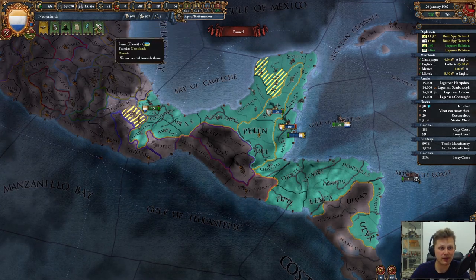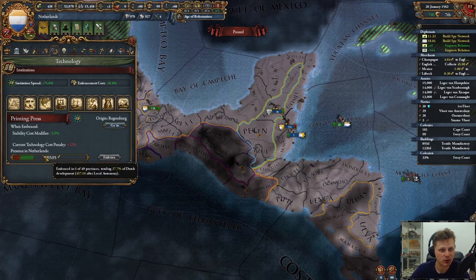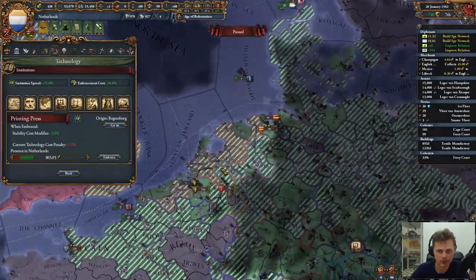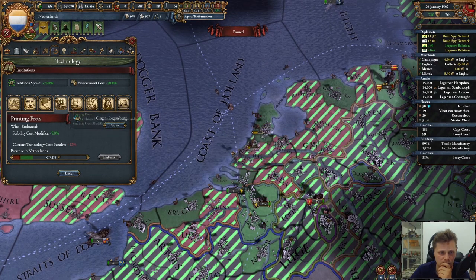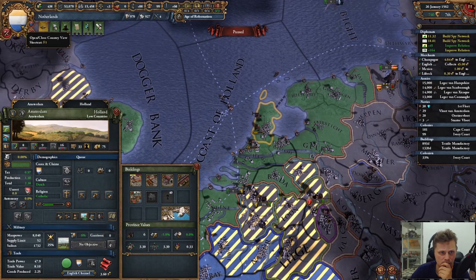We need to dev up. Let's take a look. Institutional spread — we can almost embrace it. In the middle. Sometimes I'm going to take a look. There's a lot of guys.